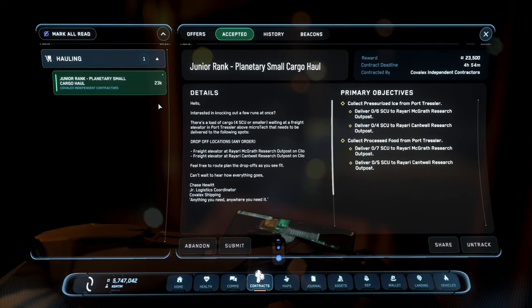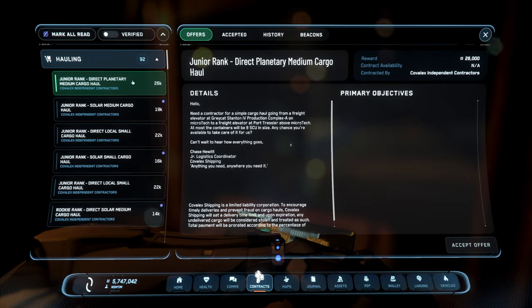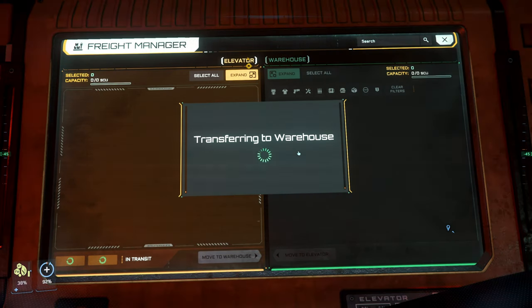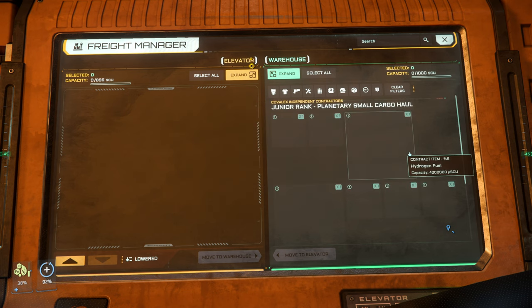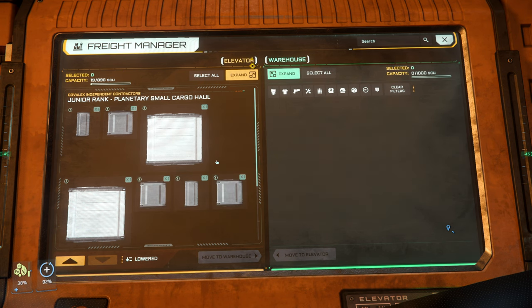Let's go check out the terminal, take a look at some more cargo. We want to focus on junior rank — we already completed the rookie and we're just gonna work up on the junior, trying to find one that's more or less leaving from where we are now. Okay, we found some stuff. Let's call up the cargo — okay, there we go. Let's transfer everything and call up the elevator.